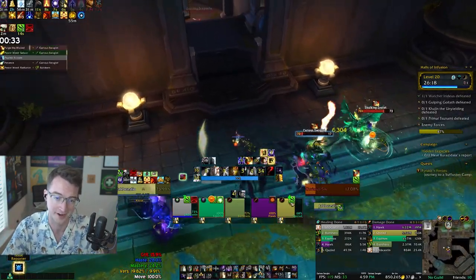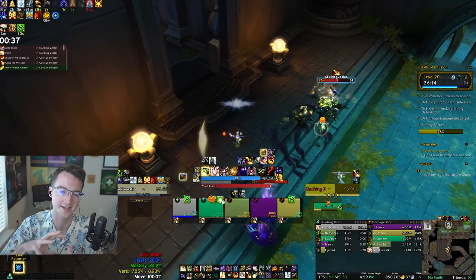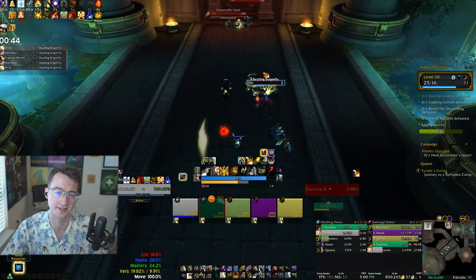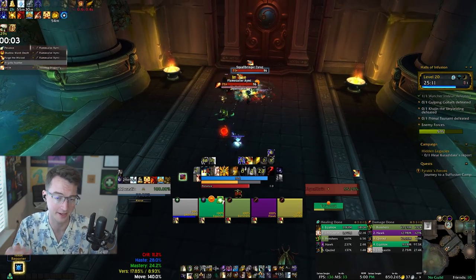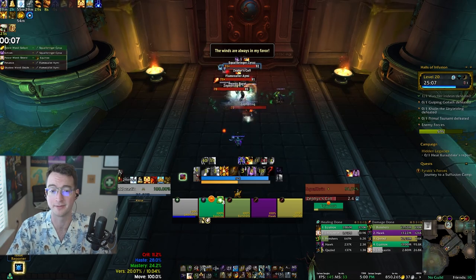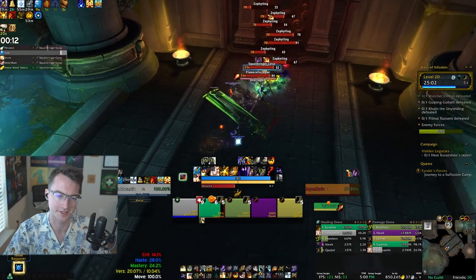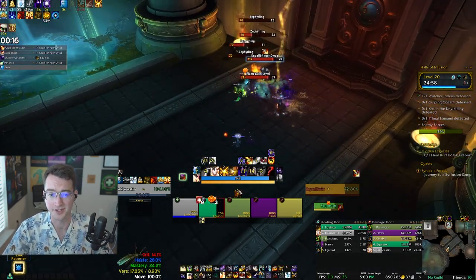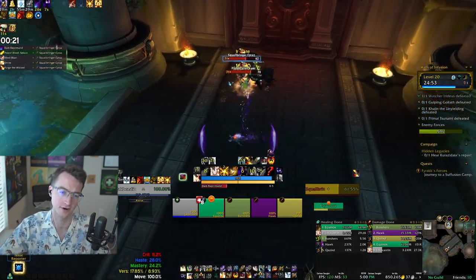I've seen it happen more times than I can count on PTR. If you stack and pop all your defensives, making sure all the adds are stacked together, you'll have a much easier time. These Skulking Zealics are going to stun the tanks, and Skitterflies cast frontals that disorient — those can be dispelled, so if a tank gets hit, have it at the ready. The mini-bosses shortly after will root players and try to drop a nuke on them, which is easily dispellable. They have a cauterized cast you need to interrupt, as well as a pyretic cast which is a tank nuke. Prioritize interrupting the cauterized cast.